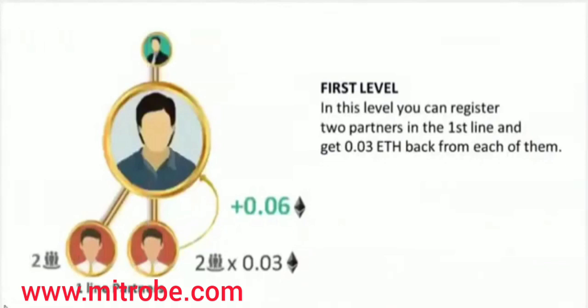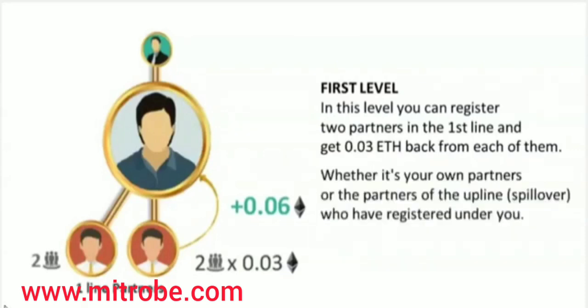Let's take a look at the first level. In this level, you can register two partners in the first line and get 0.03 Ethereum back from each of them — whether they are your own partners or partners of the upline (Spillover) who have registered under you.